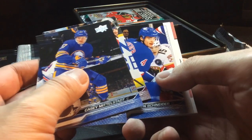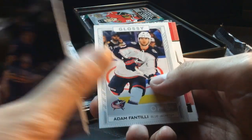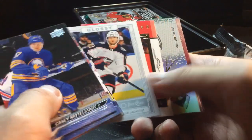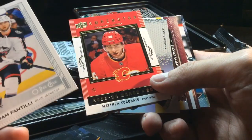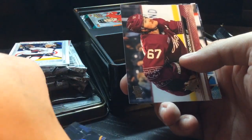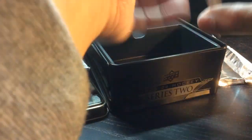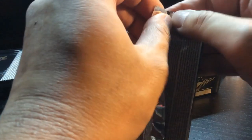Looks like we got some sort of O-Pee-Chee right off the bat. Got another Adam Fantilli — had that in a loose pack from one of my loose pack shorts. Coronado and Sam Carrick. It's nice to have some good Calgary rookies. Joker Breaks likes his Calgary Flames a lot — they've been mostly skunked over the last couple years for rookies. They got Coronado and Peltier Wolf, so good to see.